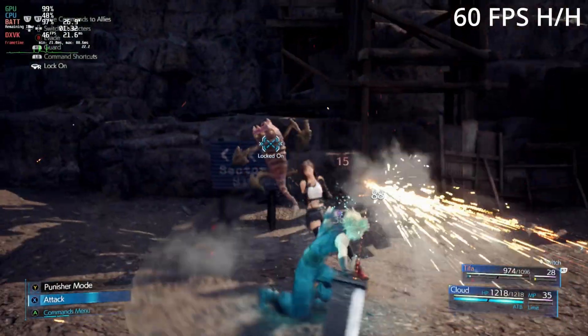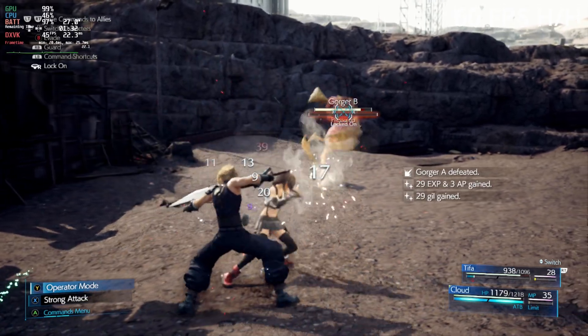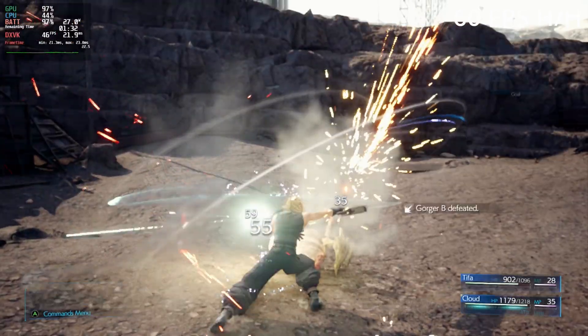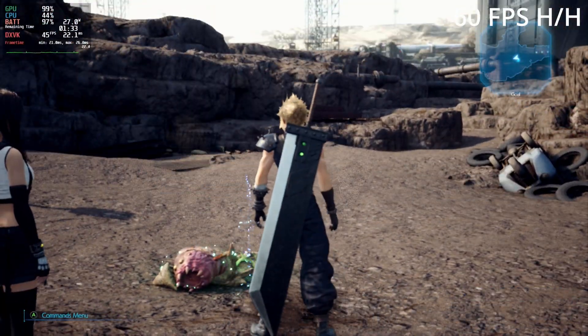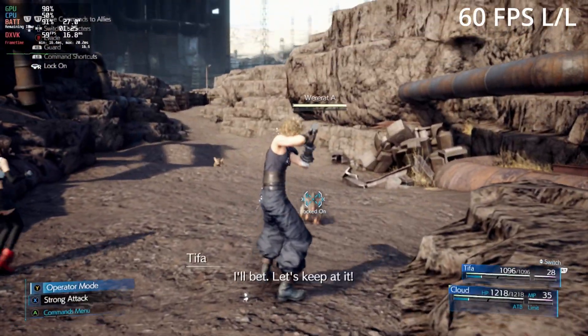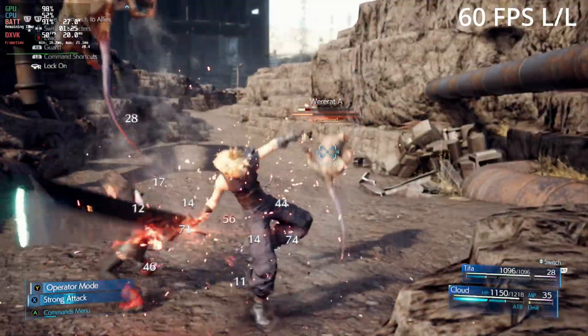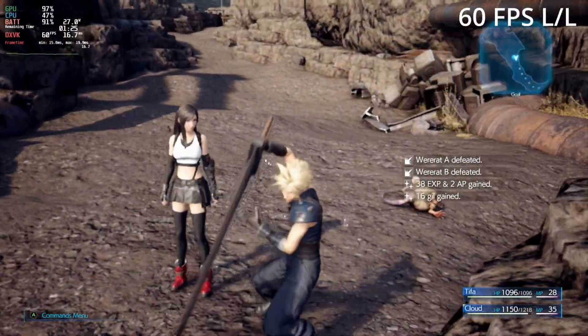Coming full screen with both high settings at a 60fps cap and dynamic resolution enabled, you can see that the fps dips into the 40s and bounces around all over the place, and you will get some stutter as that dynamic resolution bounces around. The only real difference you will see playing on low overall with fps at 60 is that the fps does actually hold a lot closer to 60.